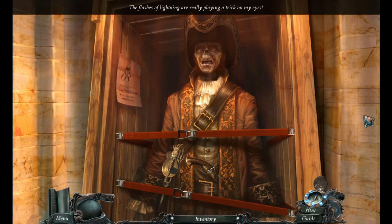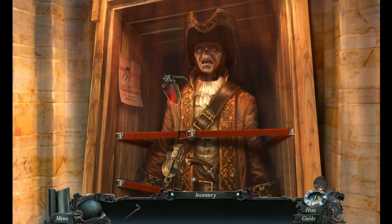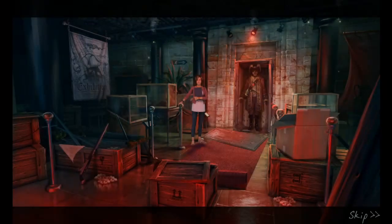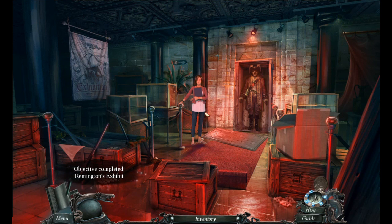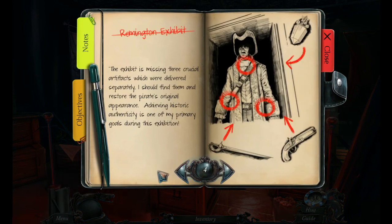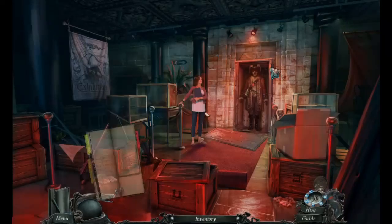The flashes of lightning are really playing a trick on my eyes. No, it's not a trick. We have to give him his necklace. Uh-oh. Exhibits missing three crucial artifacts which were delivered separately. I should find them and restore the pirate's original appearance. Achieving historic authenticity is one of my primary goals during this exhibition. The storm must have caused the power outage. I should check the fuse box in the basement. Maybe I can fix it myself? No, I don't think so.